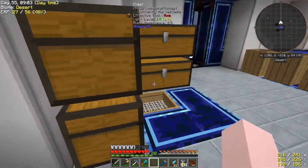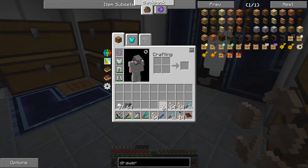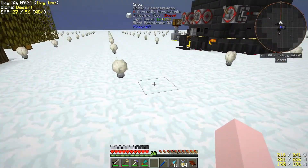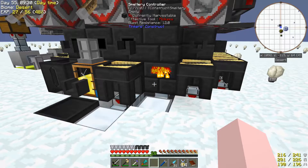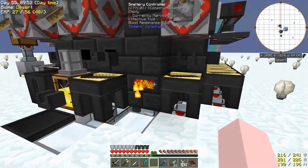Let's show you the smeltery in action. I'm going to take the ore sand and put it straight into the smeltery. I'm not going to hammer it down as an extra step — I think that's foolish with iron especially. Actually the only thing I will hammer down like that is gold, and you might also consider nickel in the beginning. The other thing you have to hammer down is draconian, but you've got no choice there.